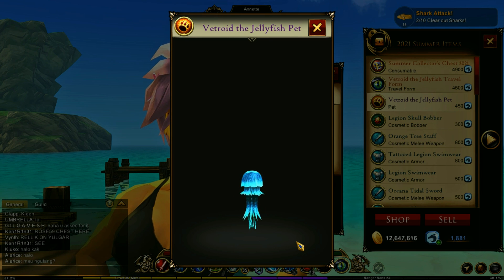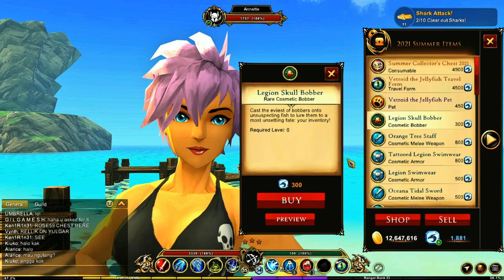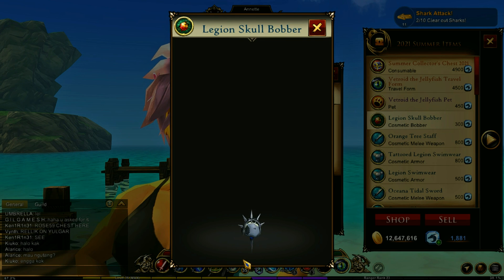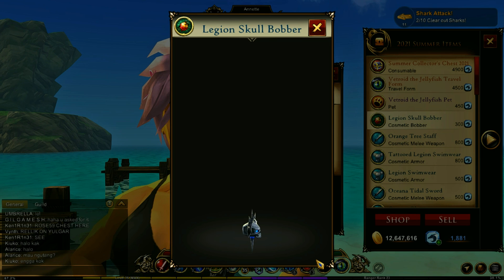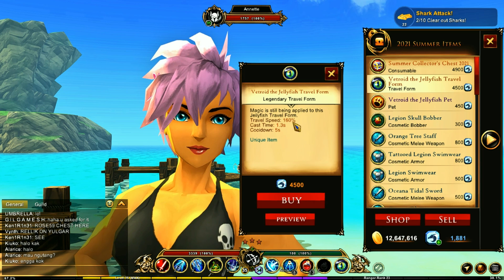You're also going to be finding the Legion Skull Bobber. This is really cool — it's a little bobber that you're going to have, so if you are a fisher and you're wanting a Legion-related bobber, there you go. Purchasing the whole collection will get you access to that.